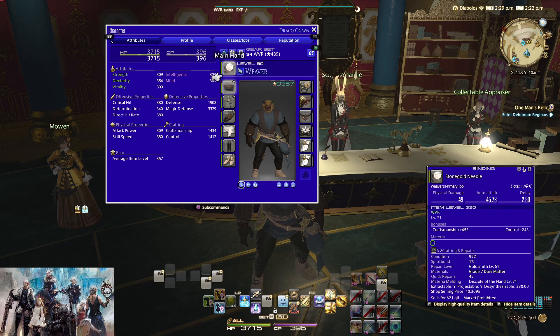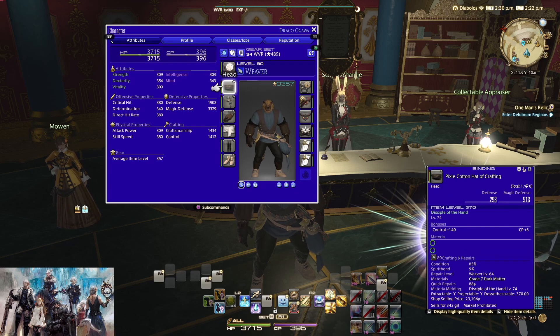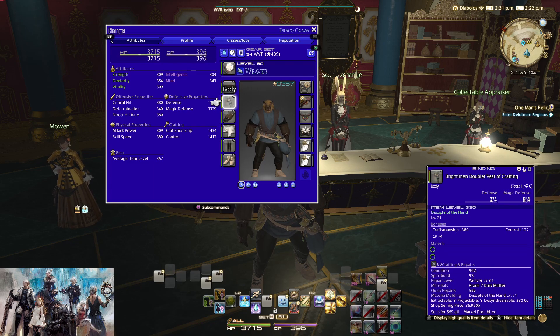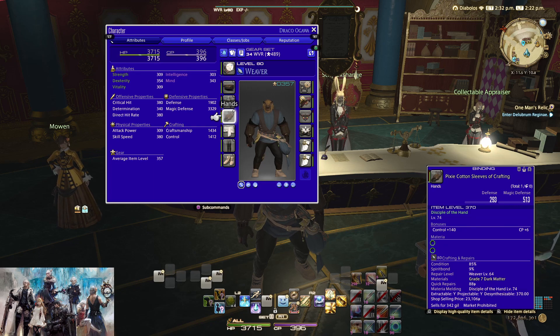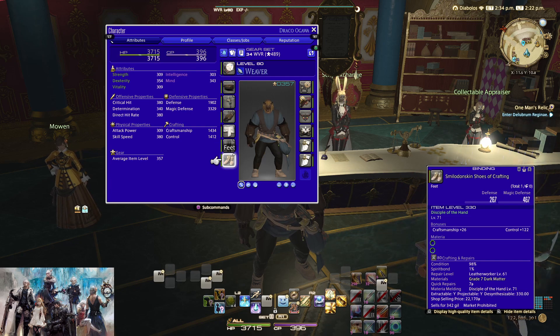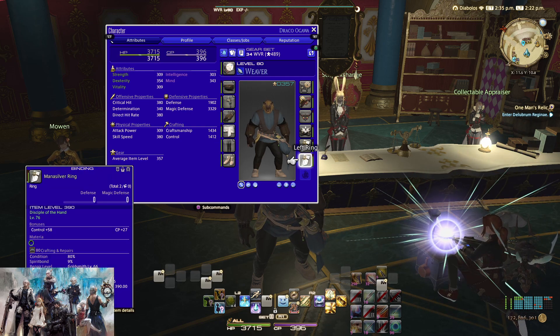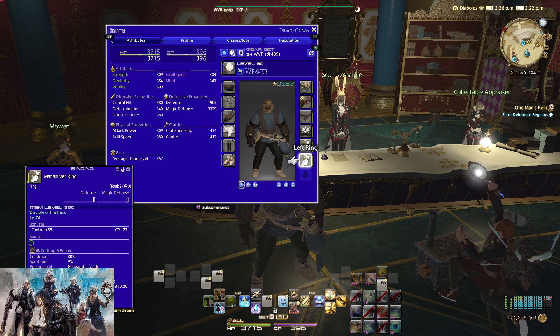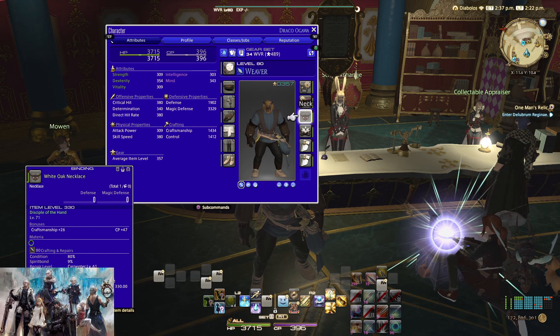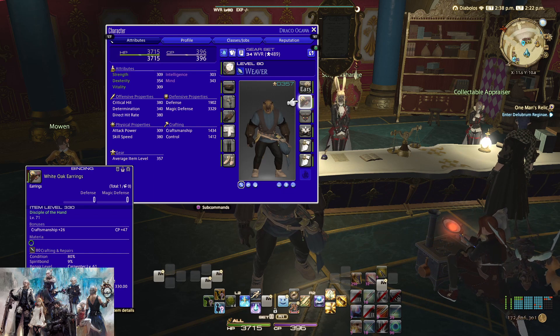So you've got a 330 main tool, 370 pixie headpiece, 330 body piece, 370 hands, 390 waist, 370 legs, 330 feet, 390 rings, 390 bracelet, 330 necklace, and 330 earrings.